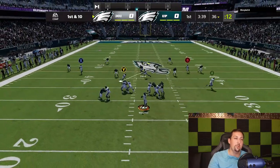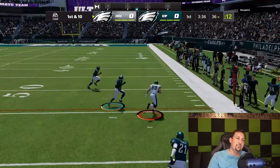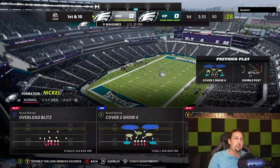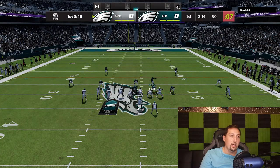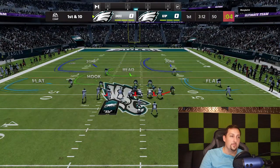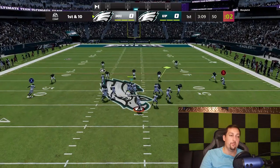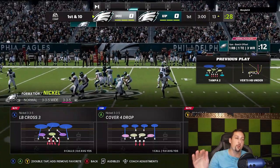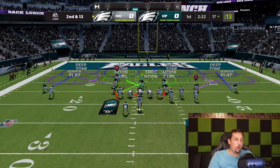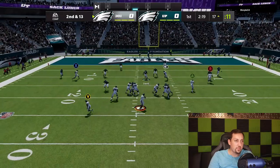We're gonna go Cover 2 just to see if we can stop that underneath. Again — seriously, the exact same play right to the flat. I ran Cover 2 though. Looks like he's running straight gun bunch this entire time — might be the exact same play. Maybe I can user that underneath route and take that away. Cover 2 is not great right now. He picked up on it too. That verticals move — I've been doing that since like Madden 19. Maybe this guy's a subscriber watching my channel, running his offense exactly like I would.